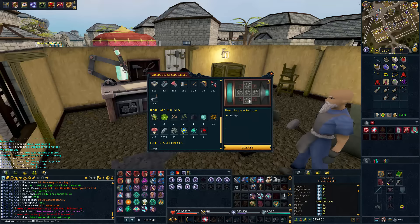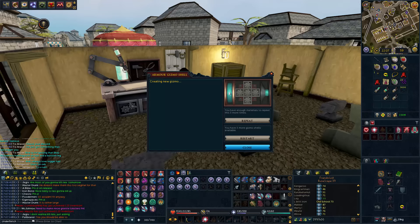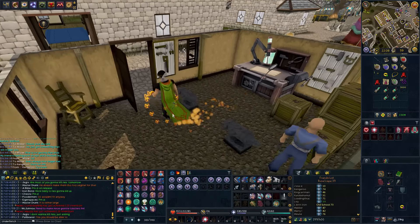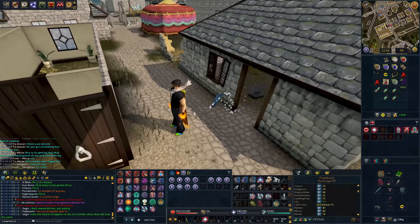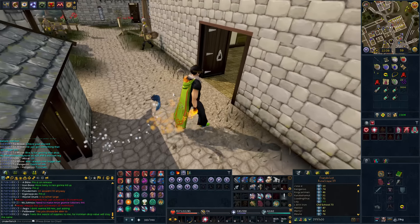Now I'm going to make myself the Biting 3 perk, making sure this is an Armored Gizmo — it is. I'm going to make myself Biting 3. Biting 3, Biting 3, Biting 3, and Biting 3. I now have four Biting 3s and I'll put those on some of my armor. Goodbye Nox Staff — I think I just lost about 130 mil bank value. But it's okay, we didn't need a Nox Staff. Now I have Biting 3.